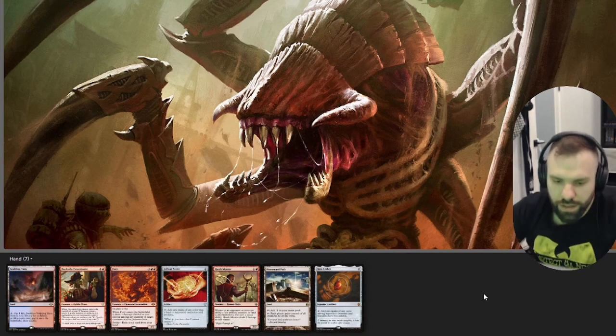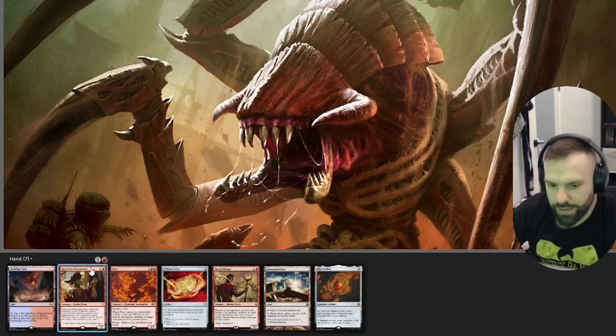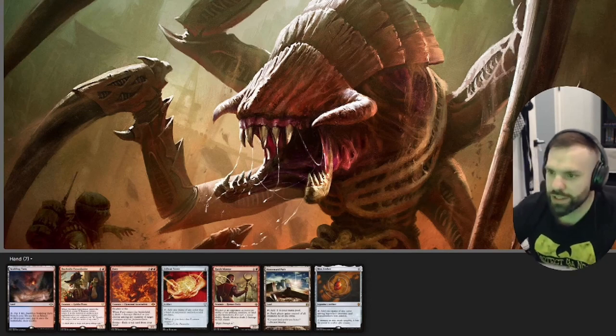This is my opening seven and I think it's pretty good. We don't have card draw, but we have a way to punish people and get counters on our Red Terror. We have a Dockside, which is always great. We have Fury, which is excellent interaction. We have enough lands. I think this is a reasonable keep, so we are going to keep it.